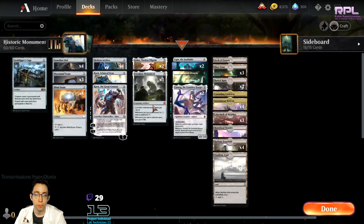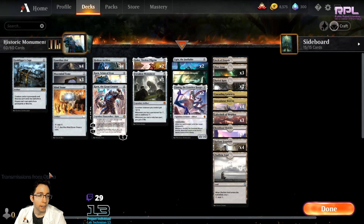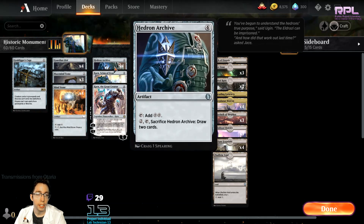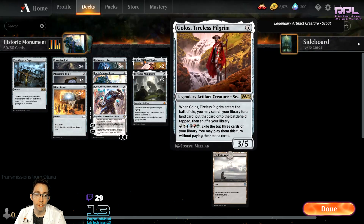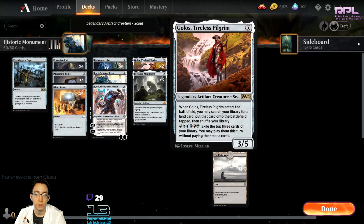You try to ramp into Forsaken Monument so you can get the most mana possible — it's the Mirari's Wake in the deck. Getting there starts you off with Mind Stone, Guardian Idol, and Hedron Archive. These are all ramp cards. And then of course you can have Golos, Tireless Pilgrim that can look for Cascading Cataracts so you can use its ability.